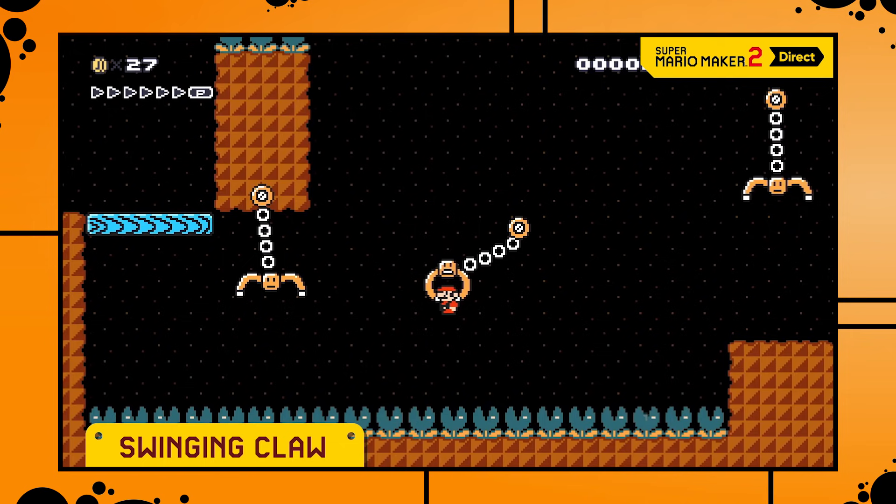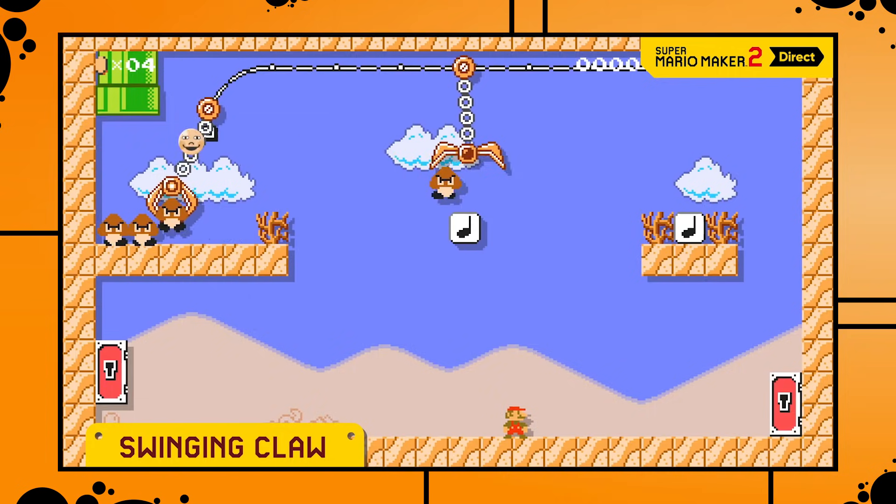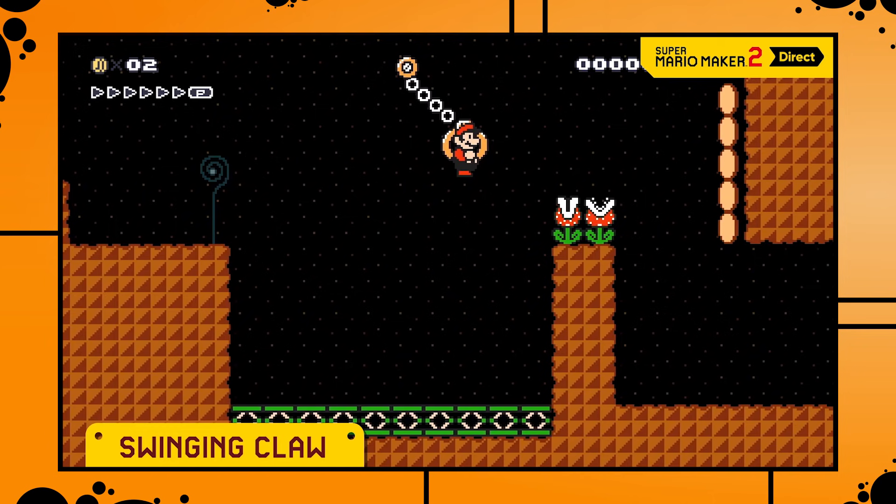Which brings us to the next really powerful item: the swinging claws. Swinging claw levels like the one shown during the Direct are definitely going to be really cool, but more interestingly, claws on tracks can pick up enemies on their own, which is a really interesting mechanic. In the Direct it looks like the claw drops its content as soon as it is close to Mario, but I wonder if there's another way to make the claw drop stuff — like if an On/Off switch gets triggered, or if it reaches the end of a track. Being able to carry stuff from A to B with claws would be amazing.